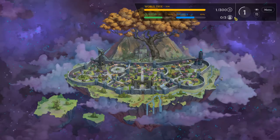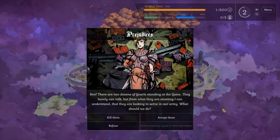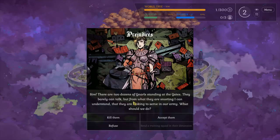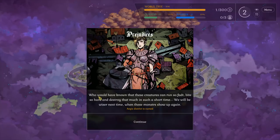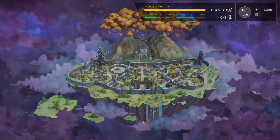Alright, I'm gonna end turn and stuff happens. City has received 10 physical damage, resisted 1, garrison guards take 9 damage. On occasion, things will pop up and you have to decide how to handle them. Two dozen gnarles are standing at the gates — they want to serve in our army. I'll accept them. Apparently they're very fast, but they bit us and now we're cursed somehow. I have the storm. Everything is calm.